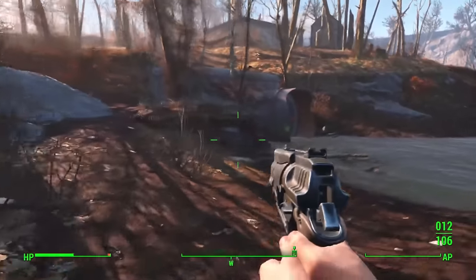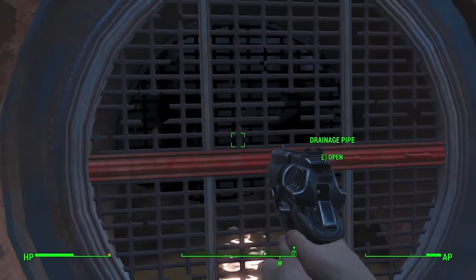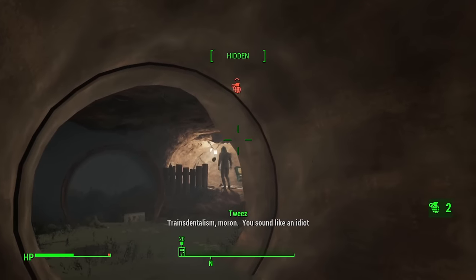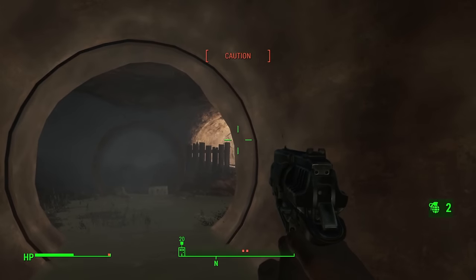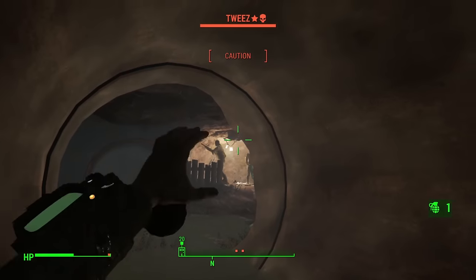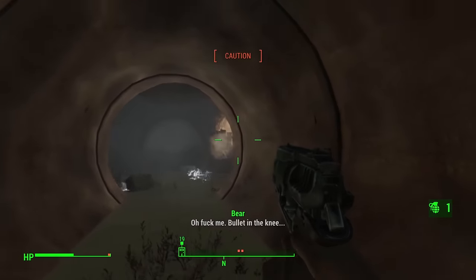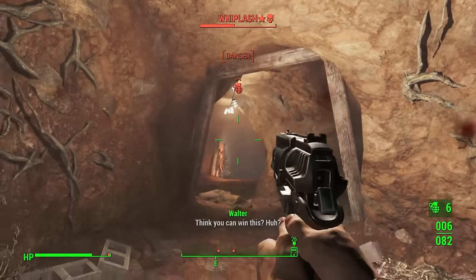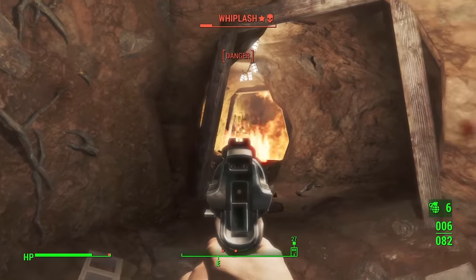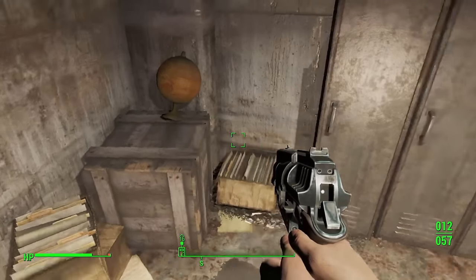My attention span wanders me off into a random sewage pipe. It's filled with a squad of raiders who are no slouch. A frag grenade forces their health bars to mutate, leveling the playing field somewhat. We have plenty of Molotovs — if you can't kill it with bullets, kill it with fire — and we just about manage. We then pick the place clean of many valuables.